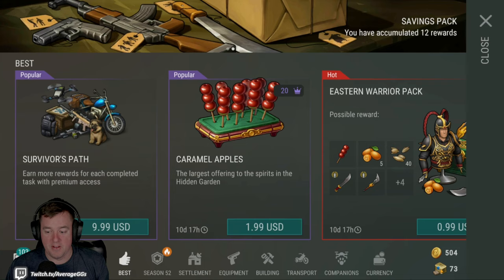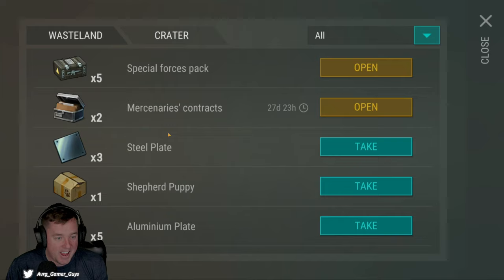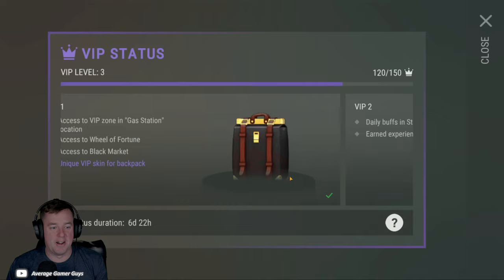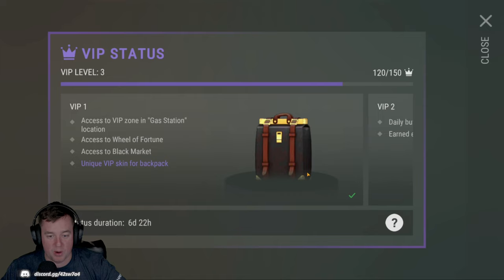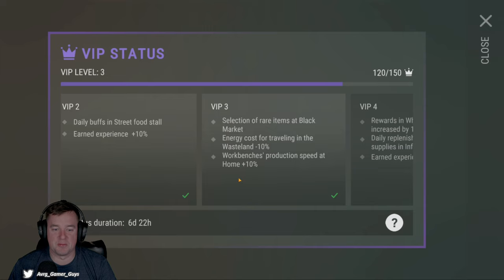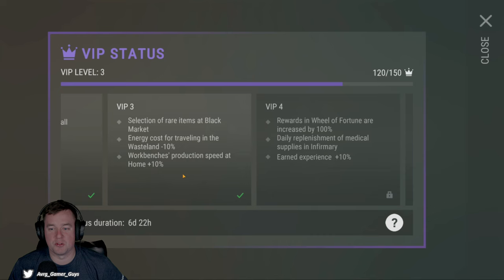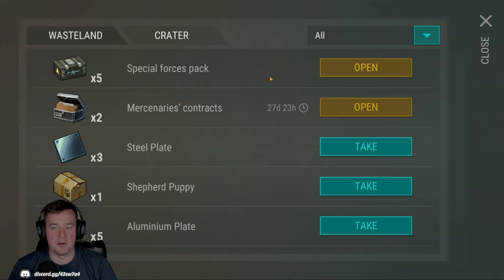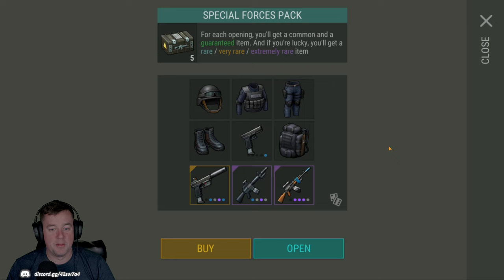So we got a great package: 500 coins, 50 rations, and five special forces packs — absolutely wild. It also gave us some VIP levels, which is really cool. I did not spend a dime, I promise you. We got some extra buffs, extra experience, access to the black market, a little bit of cost reduction, and a little bit of extra workbench speed. Still a true free to play event — but we got some cool rewards.